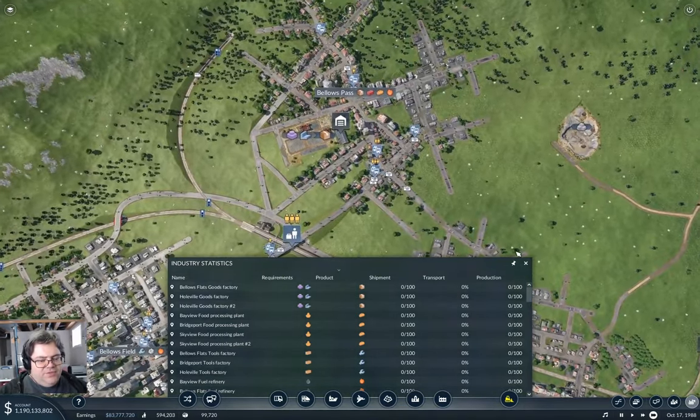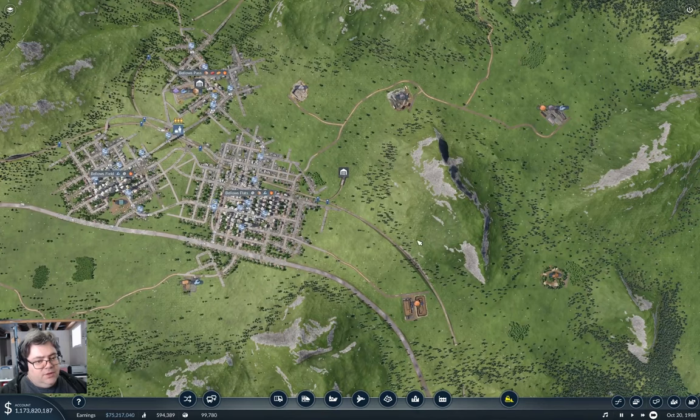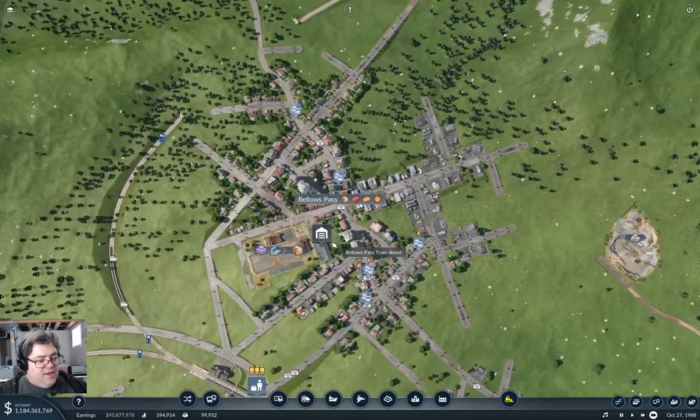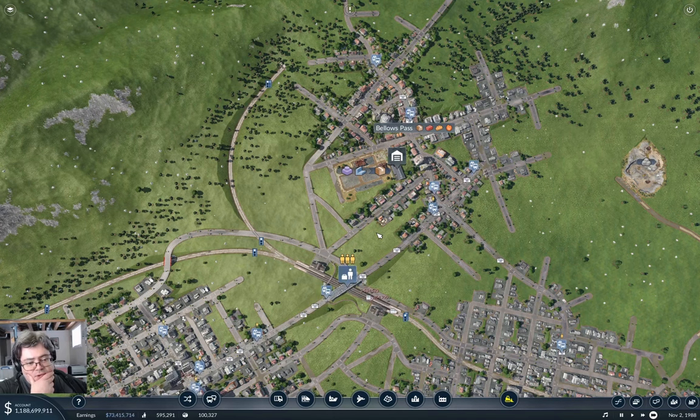Okay. Well, I think I've got the project for next time — it's going to be getting the steel mill up over here and getting the, maybe connecting it into the goods factory here at Bellows Pass. That's definitely something we're going to do — it's going to be an interesting problem to get that to work out. That's going to work out nicely as a project. I'm going to put the cut here because that's going to be a big to-do to get that going. And that will be the project for next time.